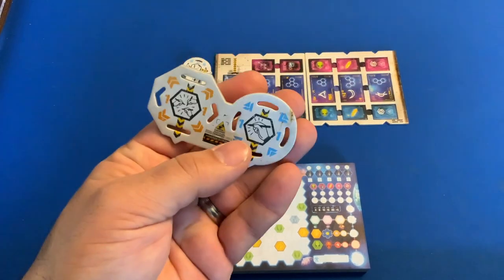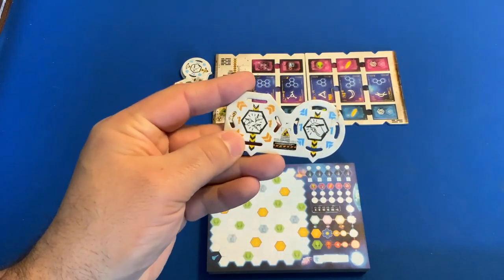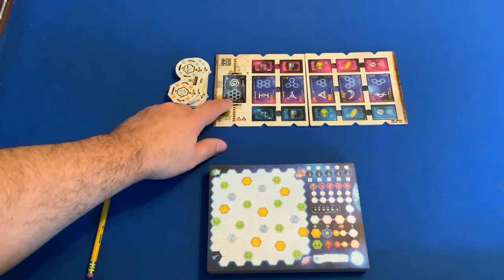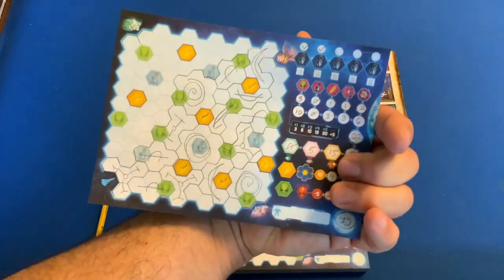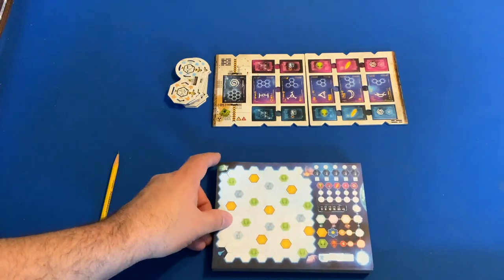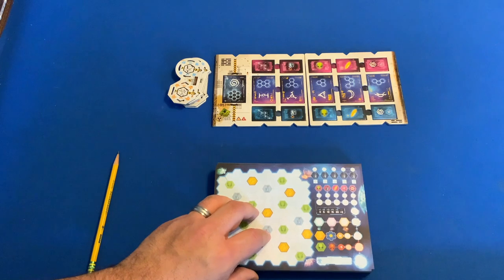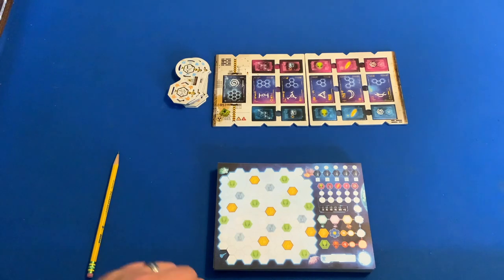The big thing to remember: when it's the singular hand with the pencil, you are going to be drawing that symbol; when it's multiple hands with the pencil, your opponents are going to be drawing that symbol. You're going to be drawing things like these different types of symbols here. A few rules: you may draw over aliens and research tokens, but you may never draw over treasures. You need to completely surround treasures to score them at the end of the game.